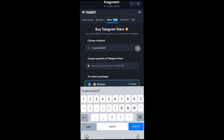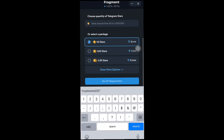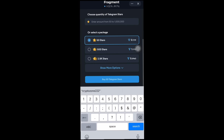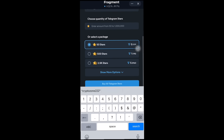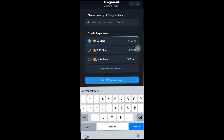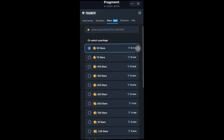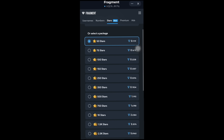After entering my username, I will need to enter the amount of stars I want to buy. You can see here the different amounts of stars and the amount of Tonecoin you'll pay. We have 50 stars for around 0.11119 Tonecoin, 500 stars for around 1.9999 Tonecoin, and 2.5k stars for around 5.596 Tonecoin. There are more options: 100 stars for around 0.2238 Tonecoin, and 150 stars for about 0.3357 Tonecoin. For this video, let me go ahead and buy 100 stars.